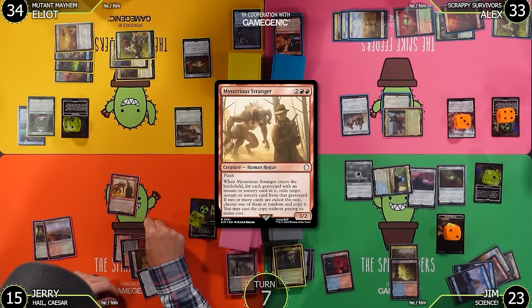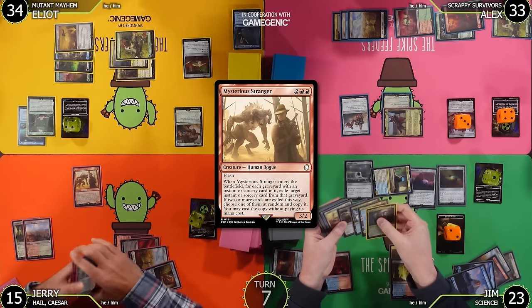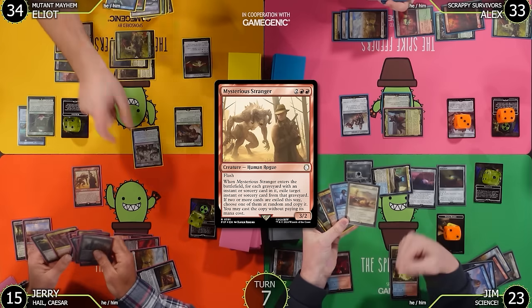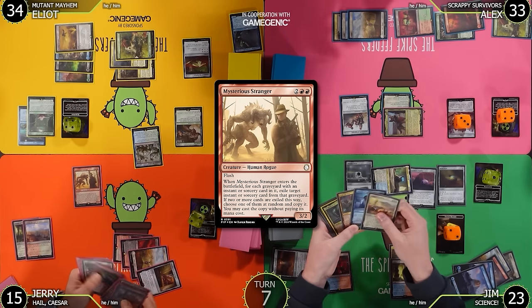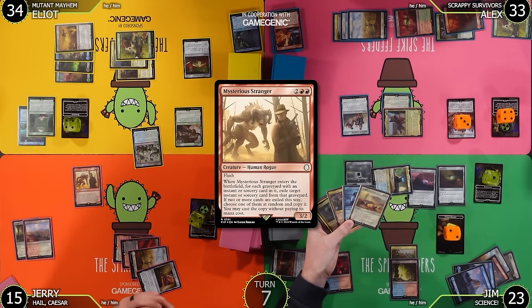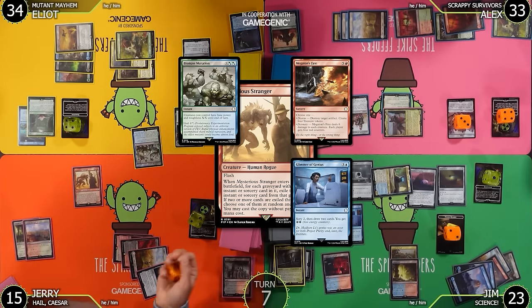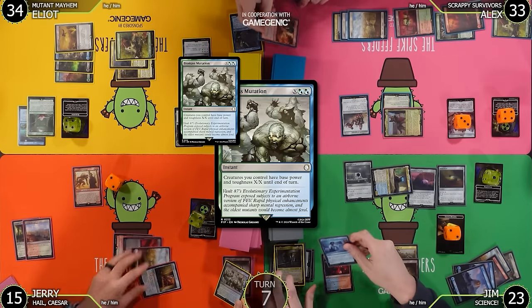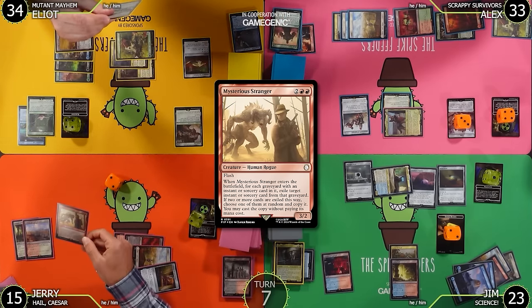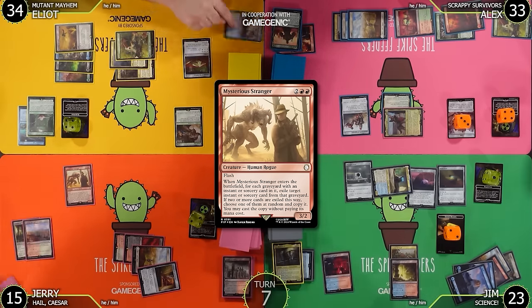When Mysterious Stranger enters the battlefield, for each graveyard with an instant or sorcery card in it, exile target instant or sorcery from that graveyard. If two or more cards are exiled this way, choose one at random and copy it — you may cast the copy without paying its mana cost. I've got Biomass Mutation, you have none, Jerry has Breakdown and Megaton's Fate. I'll take Glimmer of Genius from Jim and Megaton's Fate from Jerry — two cards exiled, so I randomly choose one.